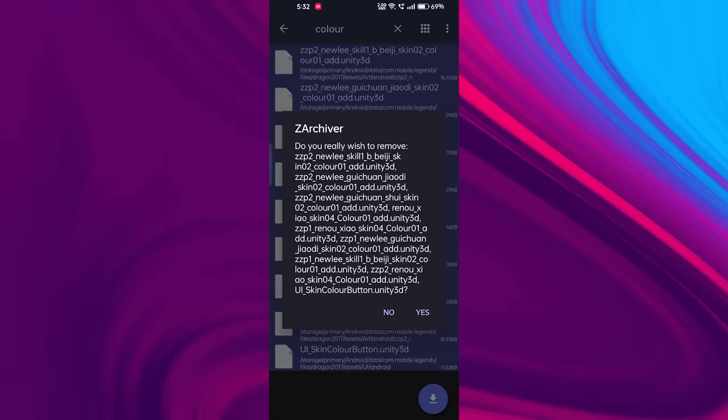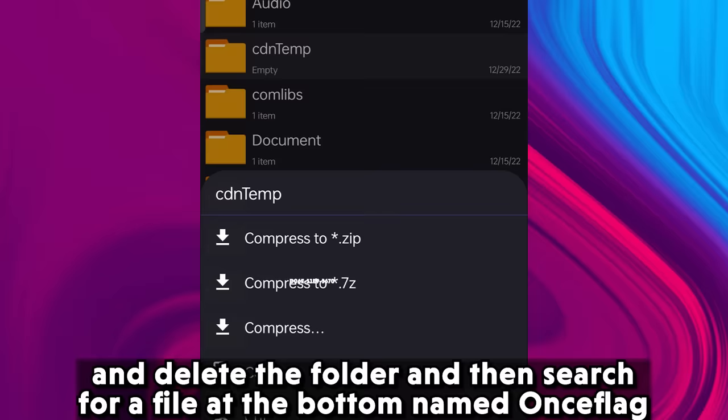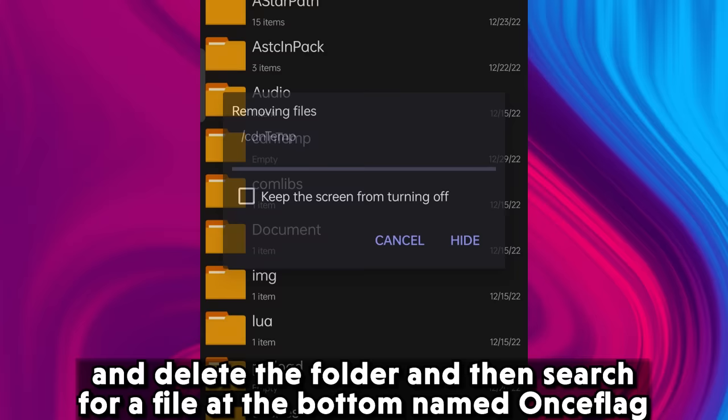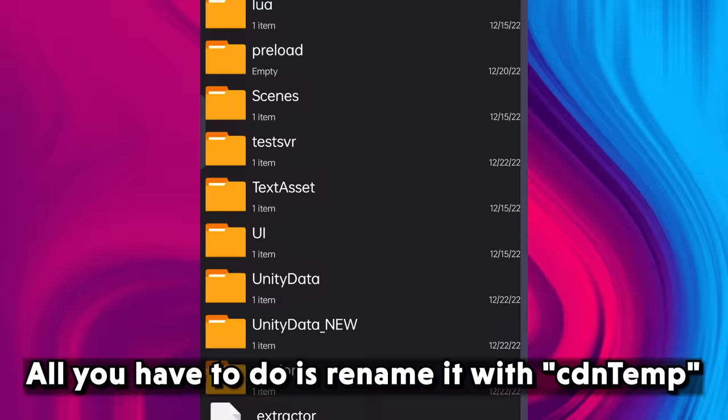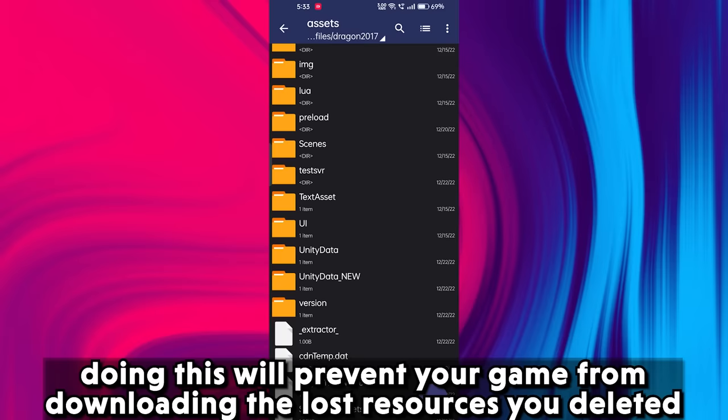Next, search 'colors' in the search box and do the same — multi-select all and delete. Then search for a folder named 'cdntemp' and delete the folder, and also search for a file at the bottom named 'once_flag'. All you have to do is rename it to 'cdntemp' — the same name as the folder you deleted. Doing this will prevent your game from re-downloading the resources you deleted.